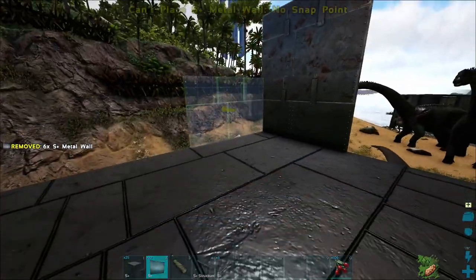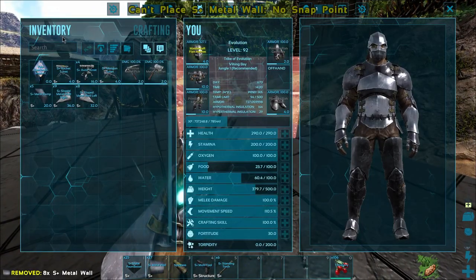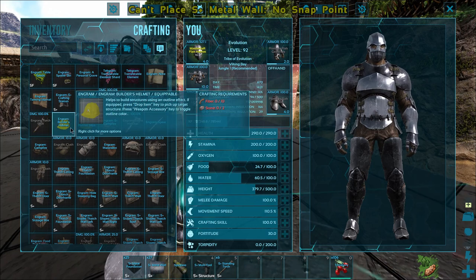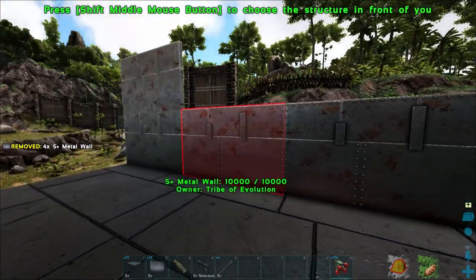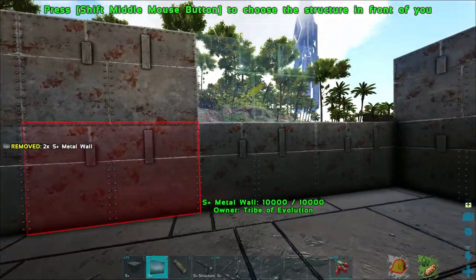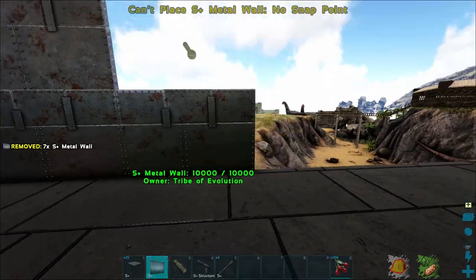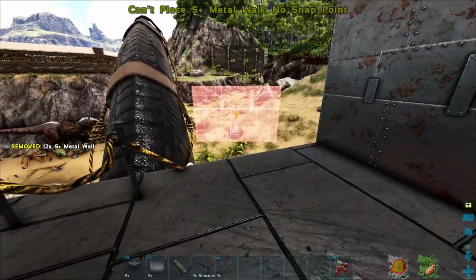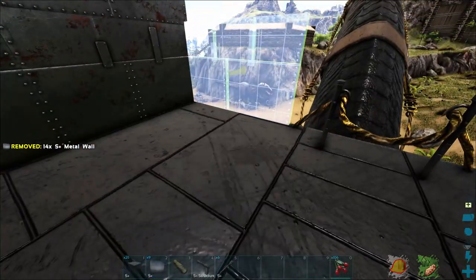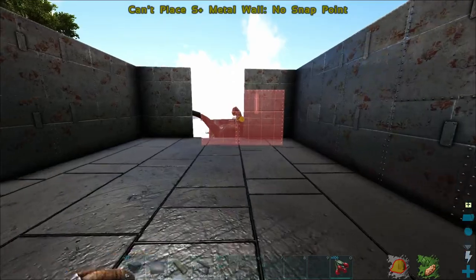Let's go two walls high. Do we have our builder's hat on us? Can we make a builder's hat? It just makes placing things so much easier. And now we can just place things like that — so much quicker. I think that looks okay.